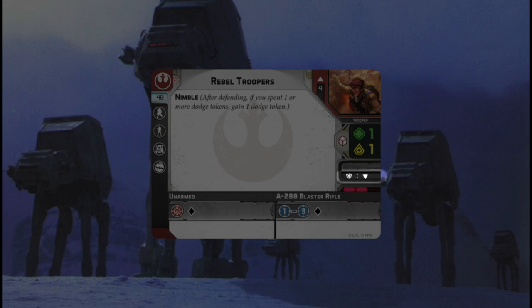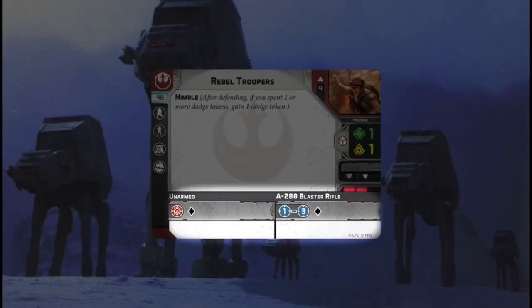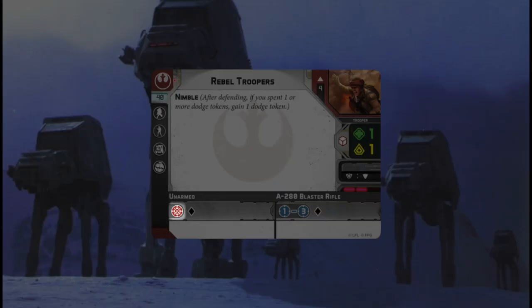The bottom slot is what they convert defensive surges to. Below that, you're going to have the movement value of the unit — their speed — which will be one, two, or three. Finally, at the bottom of your cards, you're going to have their weapons. Most units have two weapons. Some are a close combat weapon — their melee weapon — denoted by the red symbol, and then it has the dice they roll in attacks.